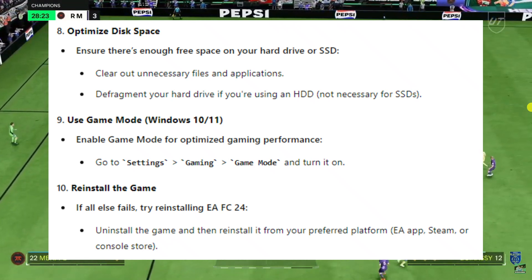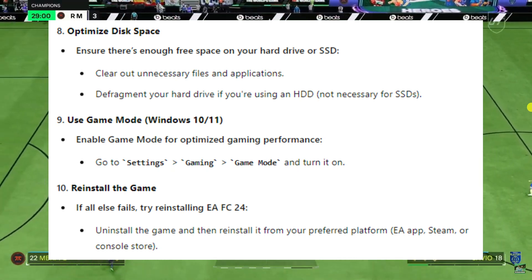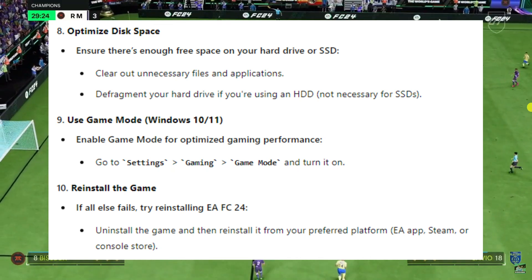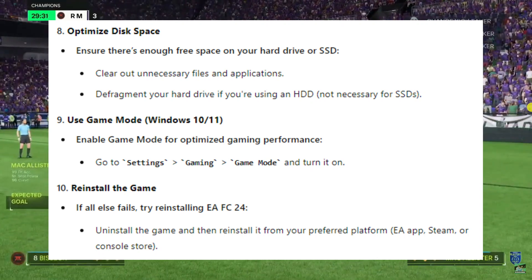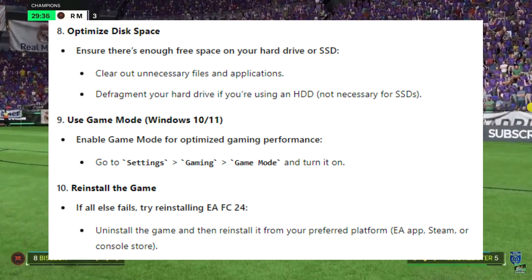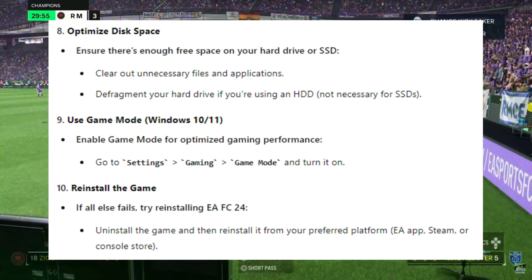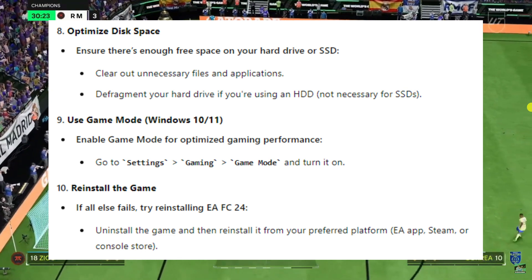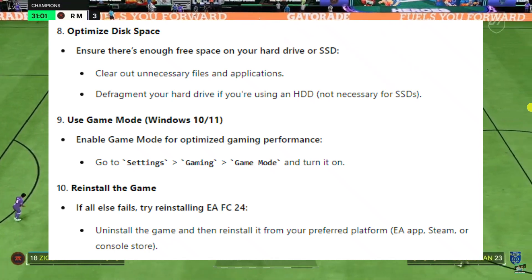If all else fails, try reinstalling EAFC 24. Uninstall the game and then reinstall it from your preferred platform — whether that is the EA app, Steam, or if you are on console, the console store. By following these steps you should be able to reduce or completely eliminate gameplay lag in EAFC 24. Start with checking your internet connection and optimising your network settings, then adjust in-game settings and ensure your system meets the game's requirements. If the problem persists, consider reaching out to EA support for further assistance.